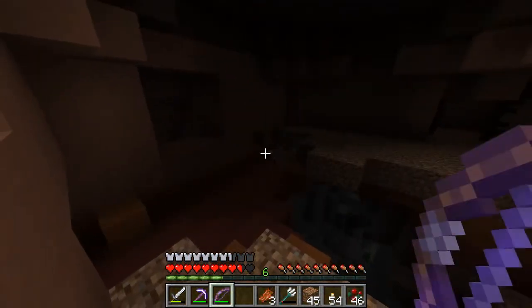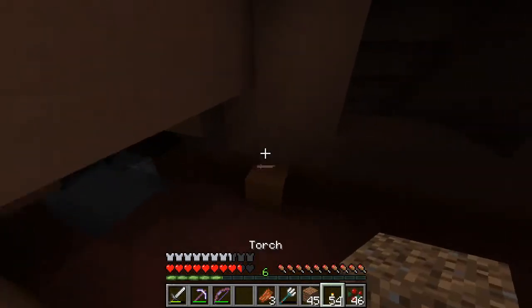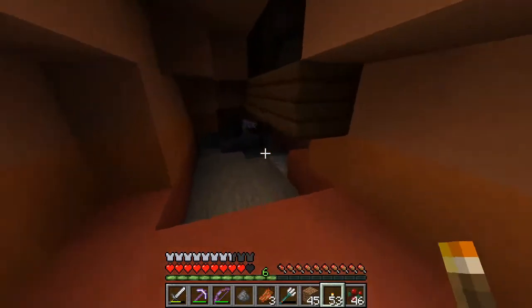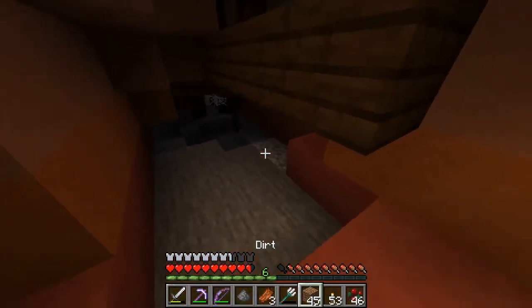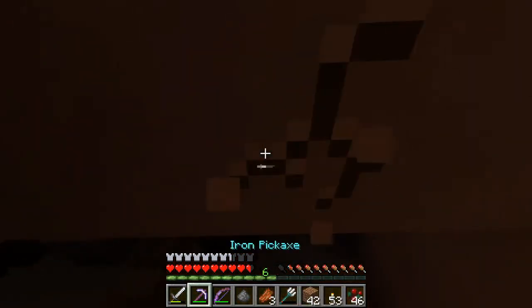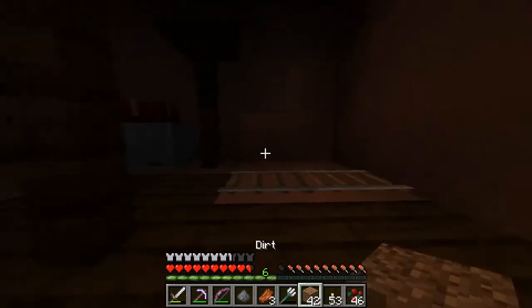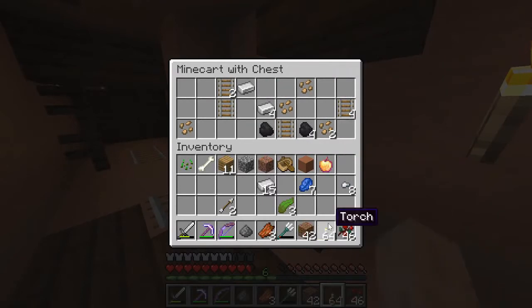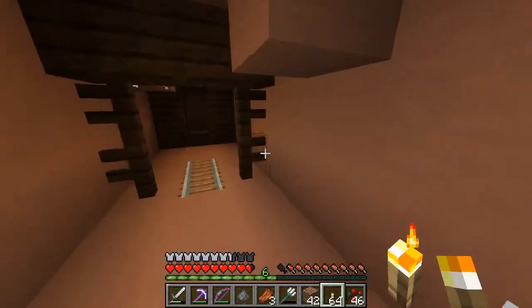I really need to get enchants, like besides infinity on this bow — cause while infinity is nice, you need some power enchants. Look right there, it's literally right there. And not a chapel — no way! And now we're back to 64 torches. Oh yes, this is so OP!